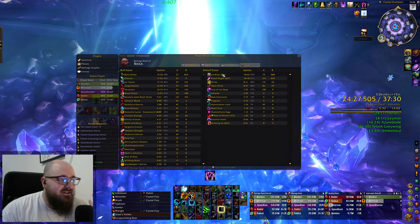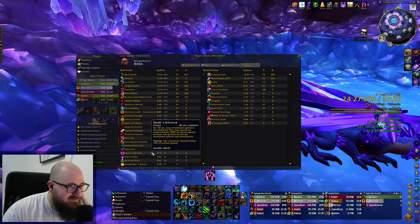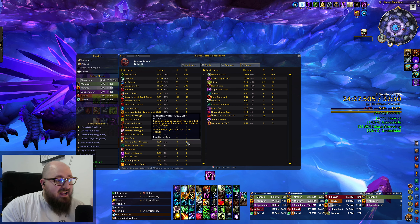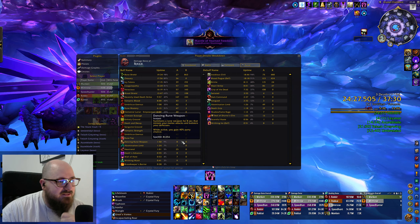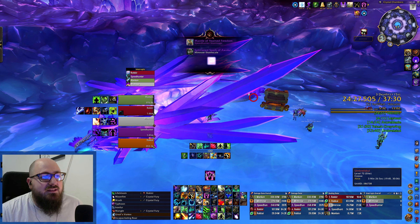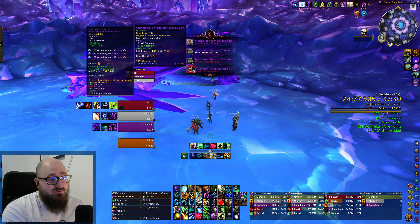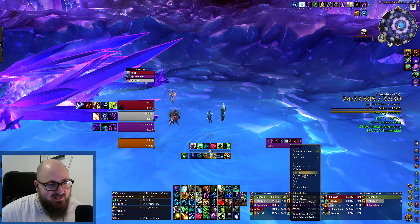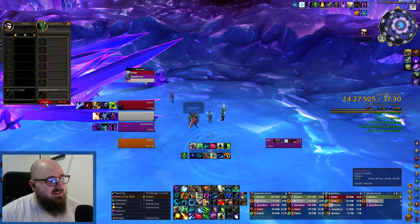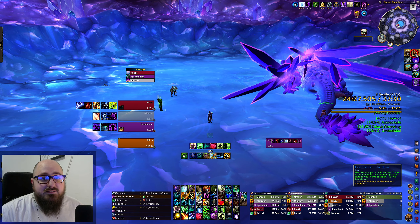Back at the entrance — give movement speed, Lifebloom the tank, Regrowth the tank, Rejuve the tank. Shadow Meld with a big shield on the tank. All three tree guardians out, Convoke in cat form for some DPS. The Lumpy Boys can take care of this; knock back on the next cast using Ursol's Vortex underneath them. That's percent — that's the dungeon done.